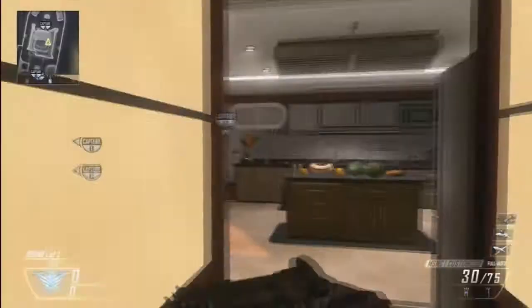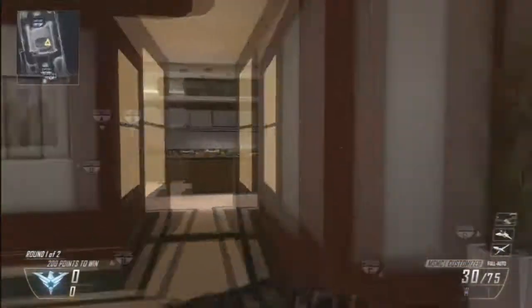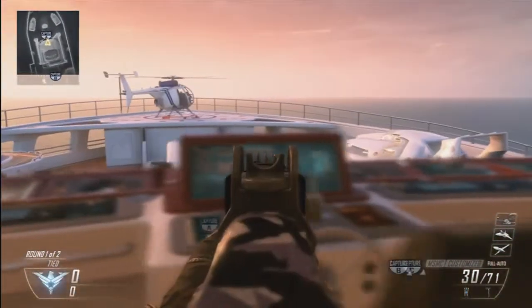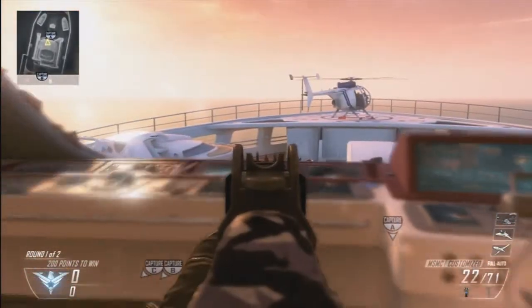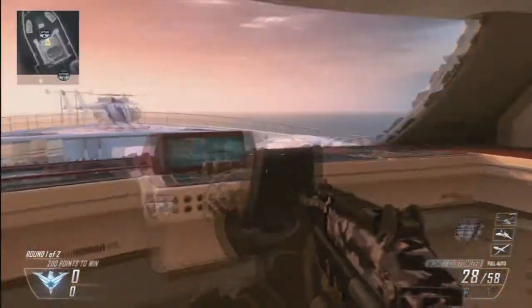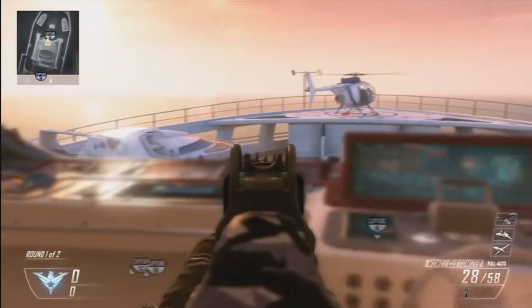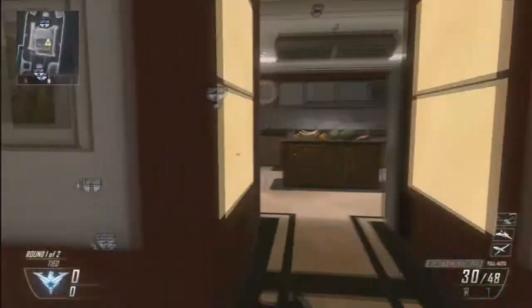If you're not really a sniping type of person and don't like going there — what I normally do for my episodes — you can stand up here instead. What you want to do is block your view so you can't see the spawn directly; you don't want to stare straight into it. The game doesn't allow them to spawn if you can see their spawn because it's like a danger zone, so if you partially block your view with the red box and step in and out, it's quite nice — though I do prefer standing down here.